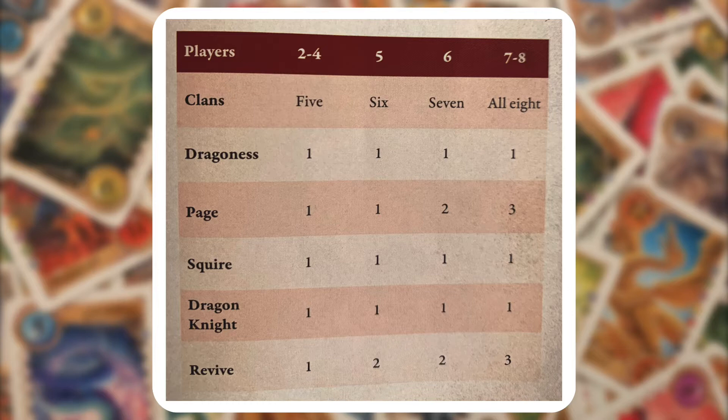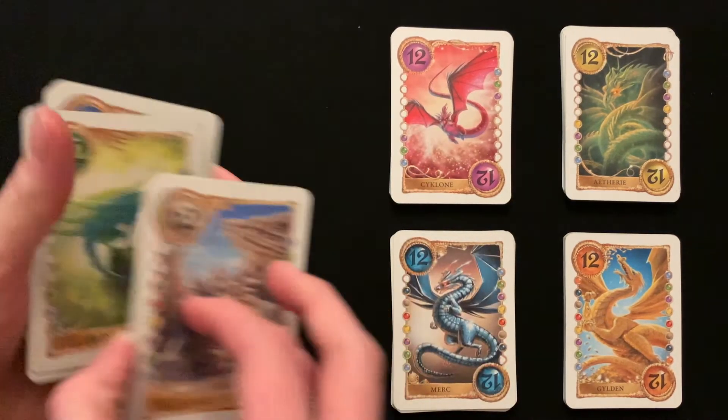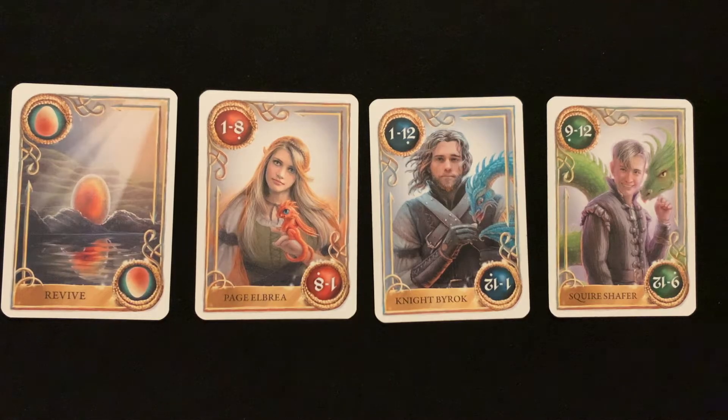The setup will vary depending on the number of players. I'm going to quickly show you the setup for 2-4 players as an example, but you can pause the video right here if you need to see the setup grid for 5-8 players. For 2-4 players you will separate the clans and include 5 of them. You will also include 1 of each of the special cards.